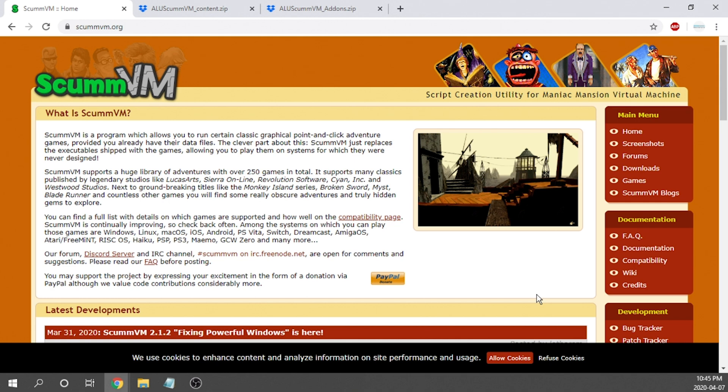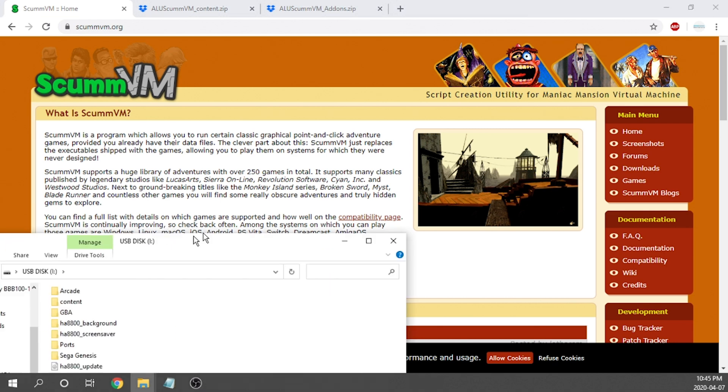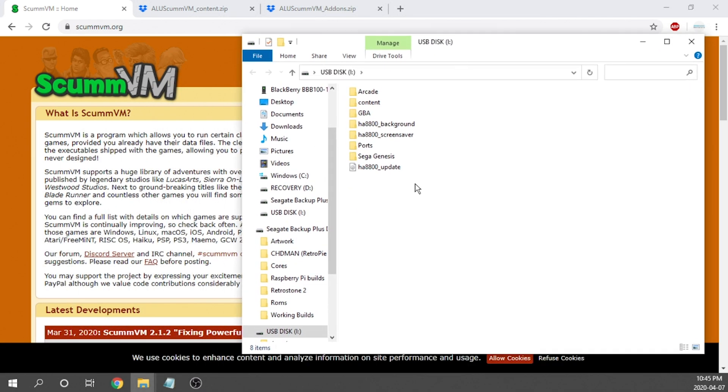First thing we need to do is make sure our USB drive is plugged into our computer. Wildcoder has made this process really, really simple. Unless you're familiar with how to build custom UCE files, you're just going to use what he's provided, and he will be providing more and updating the database going forward. Keep in mind, he is not providing any of the game data — that is on you. You will need to source it yourself, otherwise it would not be legal to distribute.